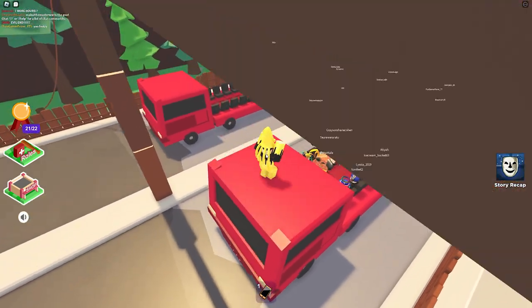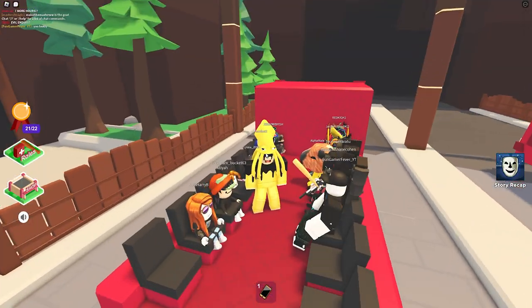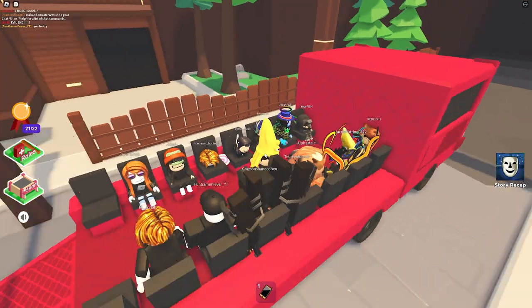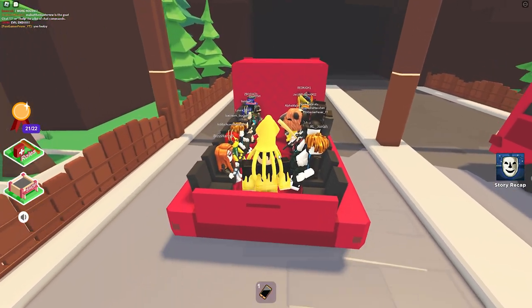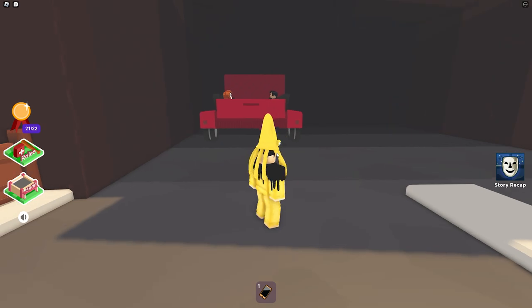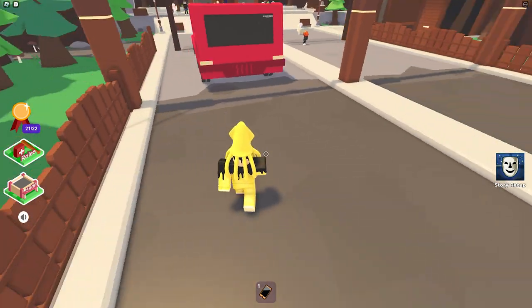Now, what if I go in here? I can actually glitch into this truck. And boom, look at that — I'm in the truck. And then when the truck goes, I do not go with it, so meaning I could get yeeted straight into that wall. Let's see what it does. Oh, I just slipped right out. So that's what happens.